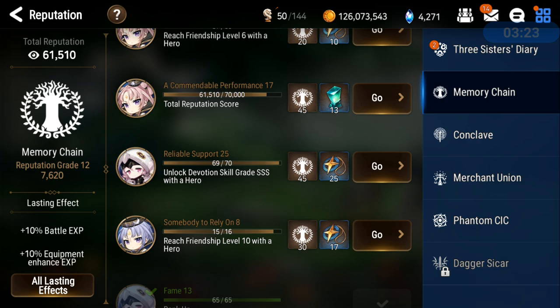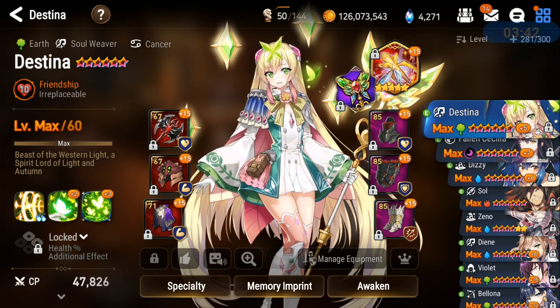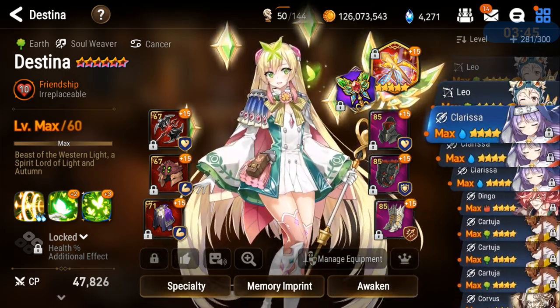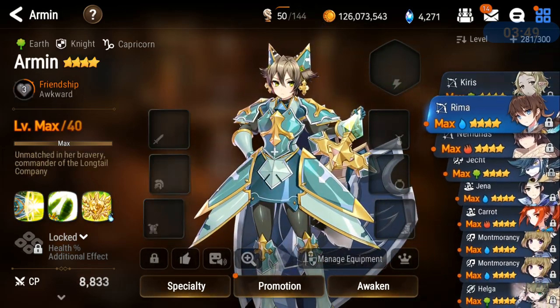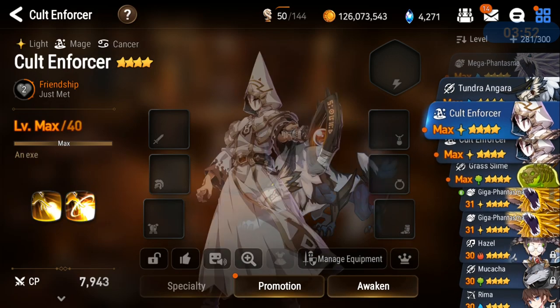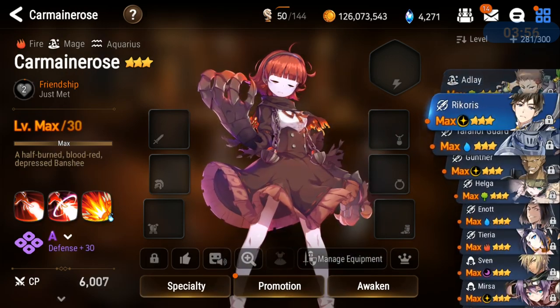Another way to obtain Covenant bookmarks: I'll explain further how to increase your Friendship Level, but first I want to talk about Unlock Devotion Skill Grade SSS with a Hero. How do you do that? Well, that's Memory Imprints. So what you need to do is, whenever you summon you always get 3-star heroes, and you want to feed the same hero into one of them and bring them to SSS — that's their Memory Imprint.